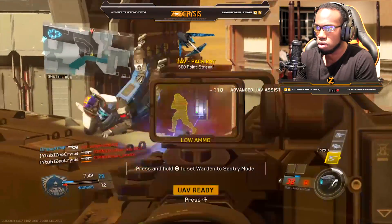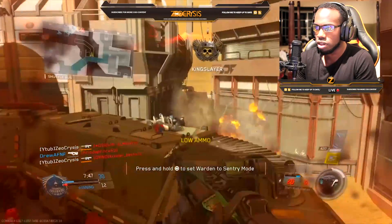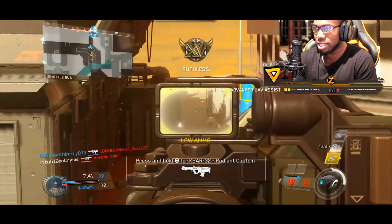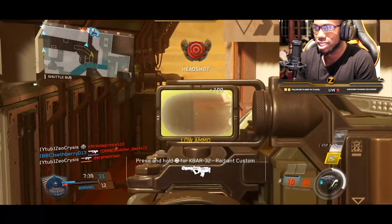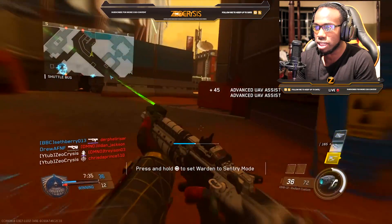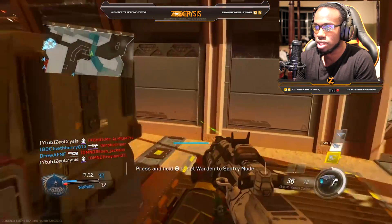With a suppressor this gun feels way too weak. The sight feels like it's overpowered — it's so cheap, almost like an auto-aim. I can't even explain it. If I was using a different sight I would not be locking onto them like that — that's the funny thing.